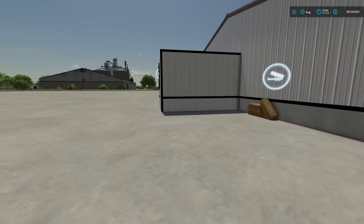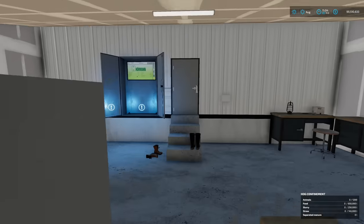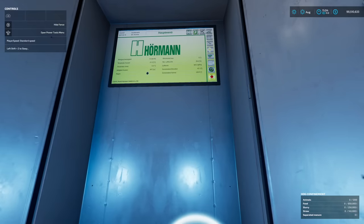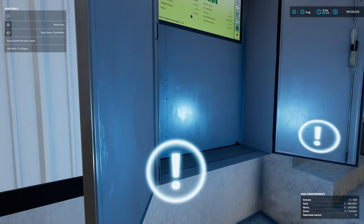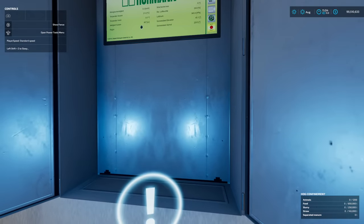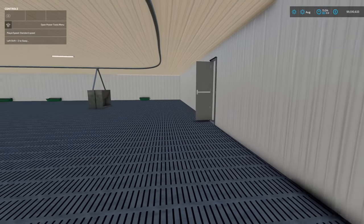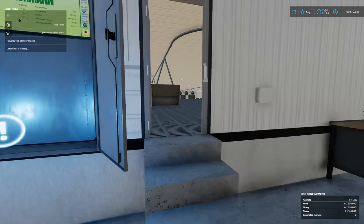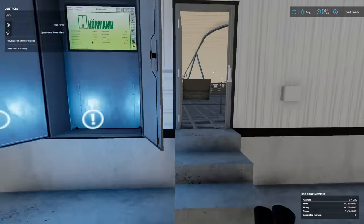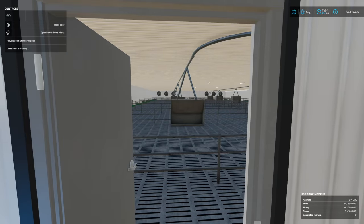Coming around through, you can see that is where you're going to be dumping your straw. Making our way around, there's a nice little control area. This will actually actuate some things — we have hide fence and turn on fans. So let's turn on the fans, hide the fence, and open this door. That actually comes through right there — the fence pops up from nowhere.